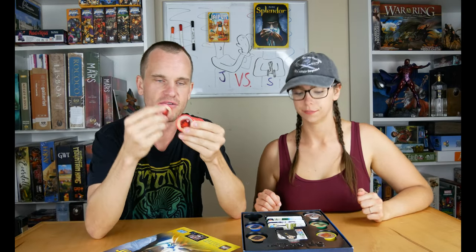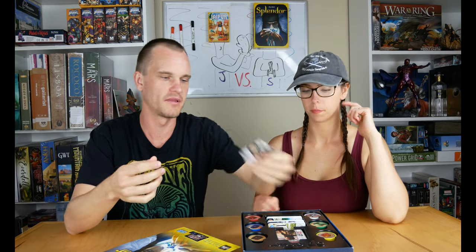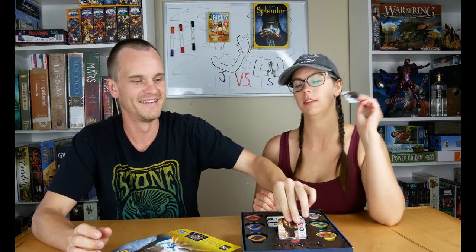Components-wise, Splendor has much nicer components. They have actual nice poker chips that have a good feeling to them. The cards are just normal cards. Jaipur — everything is just cardboard tokens, so there's really nothing special. The plus side is Jaipur is about half the cost of Splendor. Splendor is like 30 bucks and Jaipur I got for like 15.